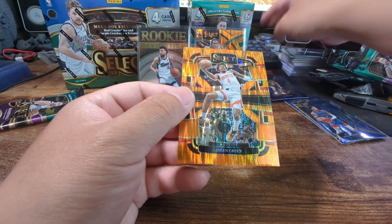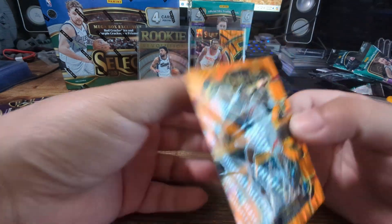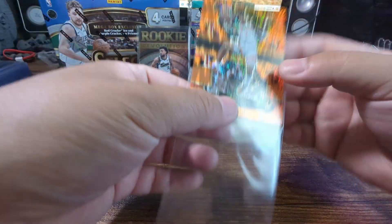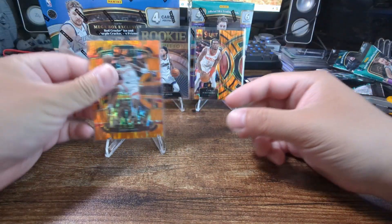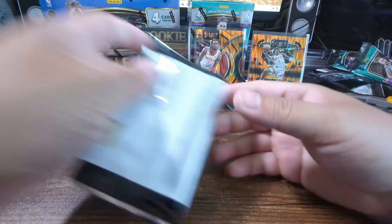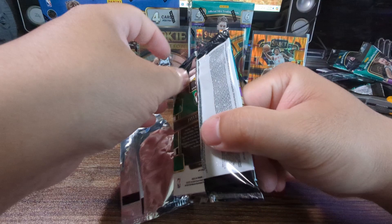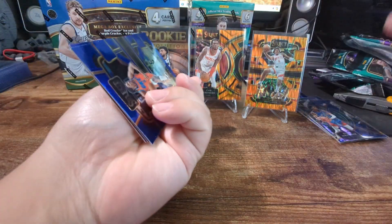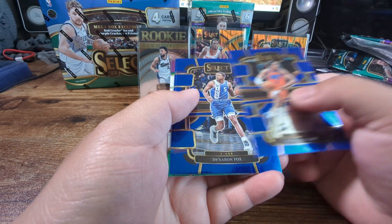Three rookies this pack - let's go! Ben Shepherd, our orange Jalen Green for the orange cracked ice Concourse - very nice. All right, last pack for our first blaster here. Jalen Williams, Jaren Fox.